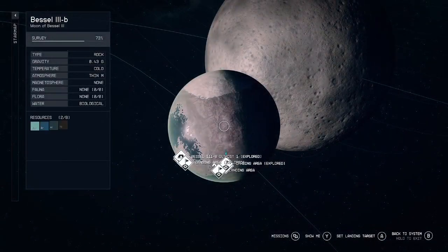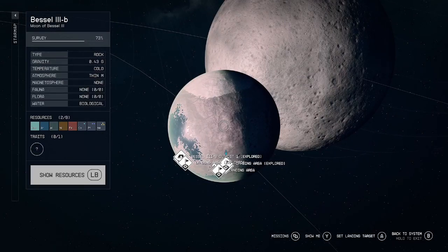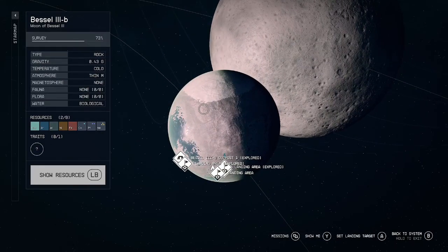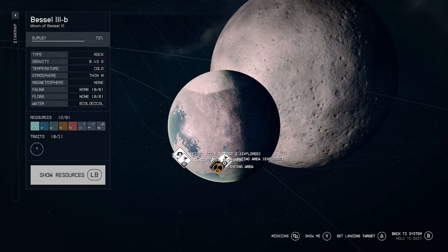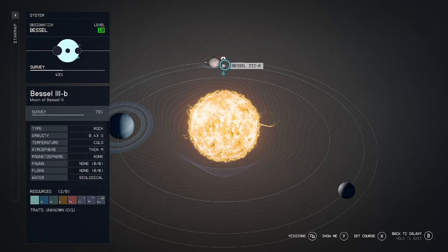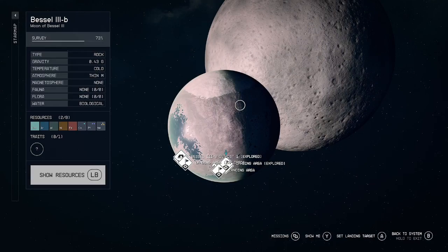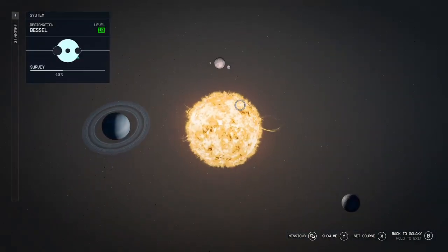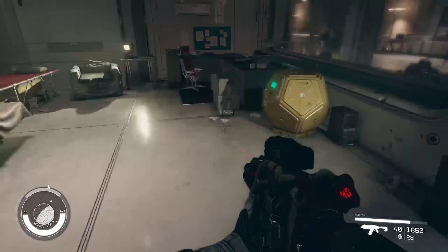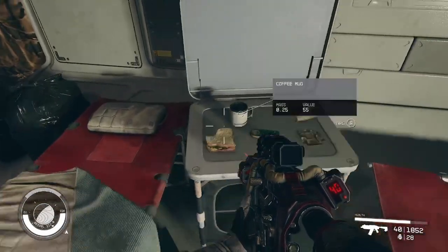We are just running through. It won't give me the planets — I can't get to the surface map. Anyway, we're at some kind of radio facility here on the moon.